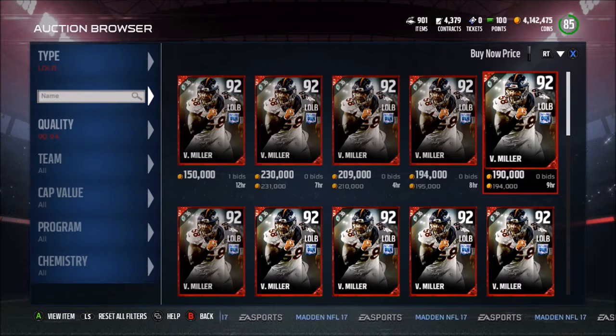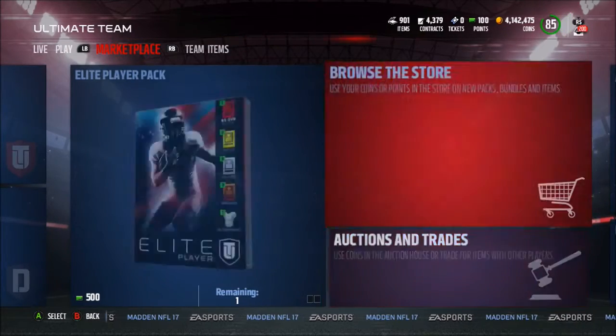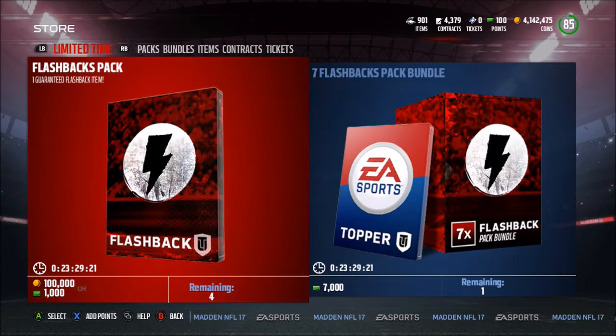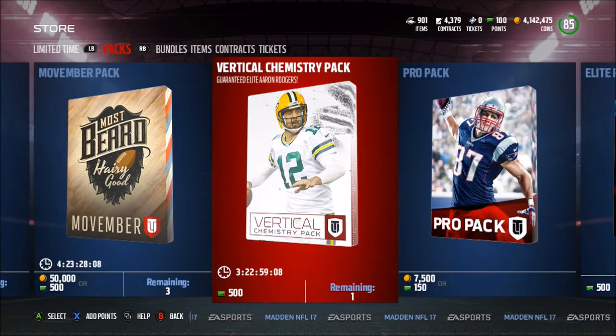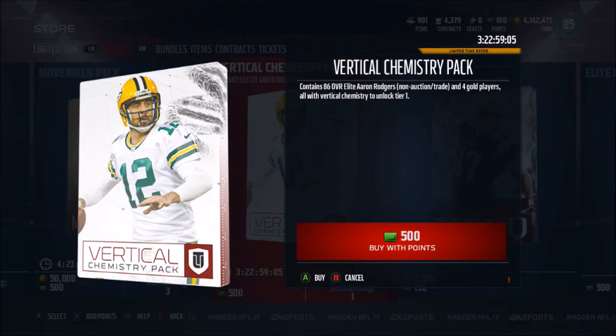There is also a Matt Ryan impact. Looking at his stats right now — MVP, 77 speed, 94 throw short, 90 throw medium, 90 throw deep — that's amazing, Conductor chemistry I believe. And then Von Miller has 86 speed, 92 tackle, 94 finesse move — holy crap. Also there's a pack guaranteed elite Aaron Rodgers — non-auction, non-tradeable.